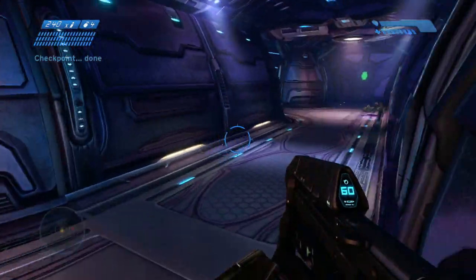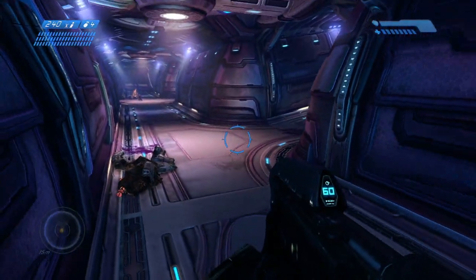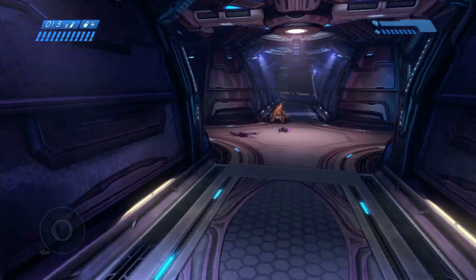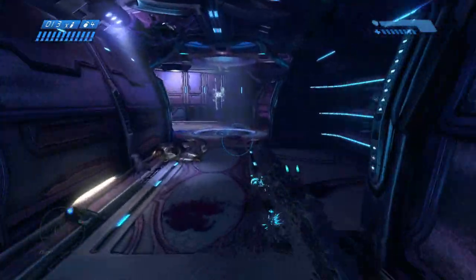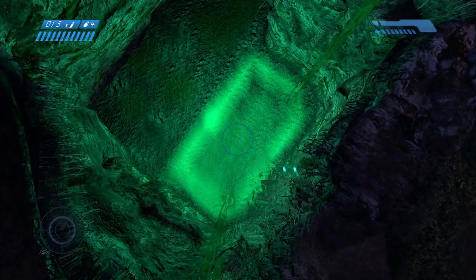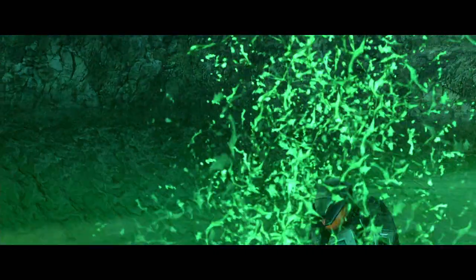Now we're going to go back and get this active camouflage right here. This gives you the maximum amount of time to try to get around the battles as much as you can and will get you the furthest through. There's one crucial area you want to try to avoid fighting, and I'll show you that in a second. Just jump straight down here — you won't die.